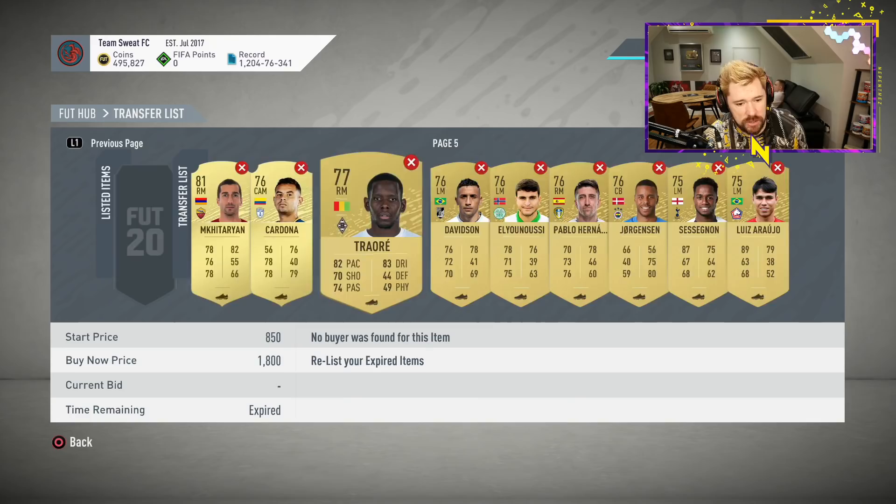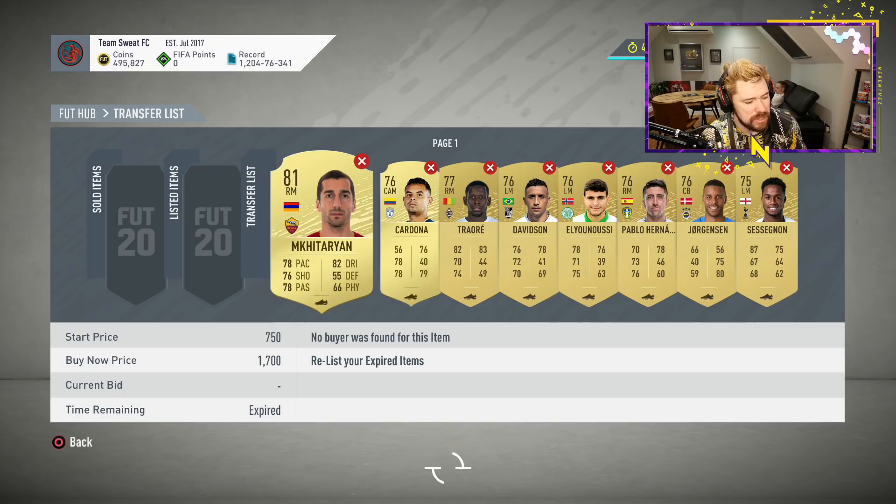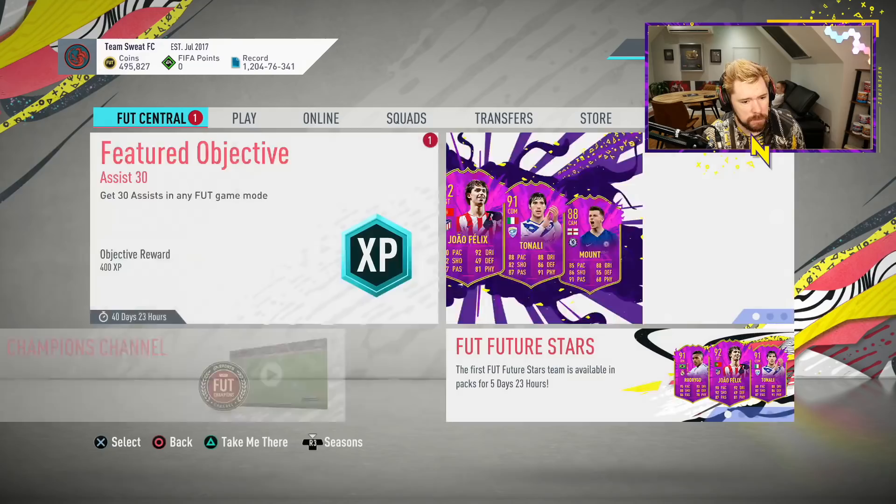Gold Pack Method wasn't half bad either due to one of the SBCs. The new SBC right now is more specifically geared towards silver players. So hopefully we'll be able to pick up some good coins off of the Silver Pack Method.